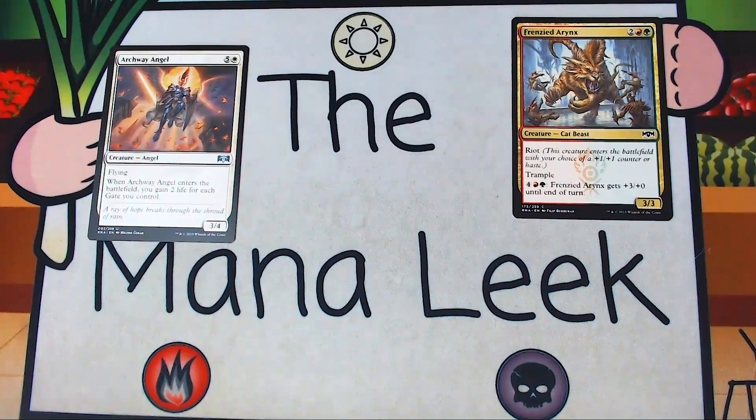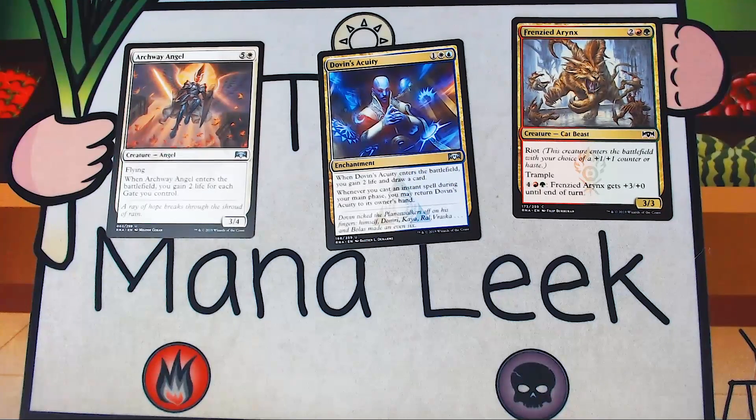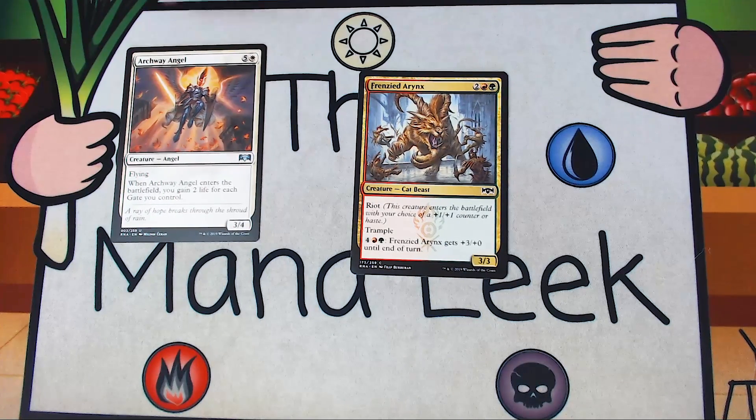So I think our first pick here is really between the Archway Angel and the Frenzied Aerynx — maybe Dovin's Acuity, but I don't have experience with it so I'm not sold. Senate Courier and Silhana Wayfinder aren't really in the conversation. This early in the draft, I'd probably take the Archway Angel to see if I can pull off the gate deck. Maybe Dovin's Acuity to see what that's like. But Frenzied Aerynx is the safe pick — Gruul is fine, and this is a fantastic common for the Gruul deck. Let me know what you would have taken in the comments: the Angel, the Aerynx, Dovin's Acuity, or the Absorb? I don't recommend Absorb.